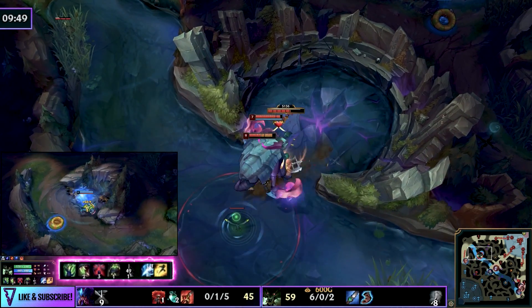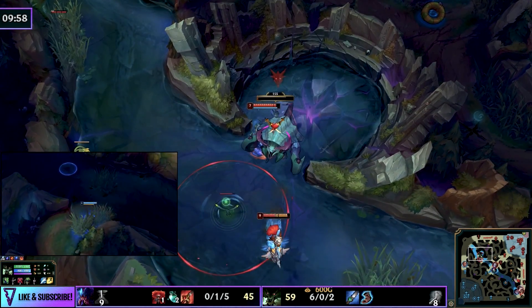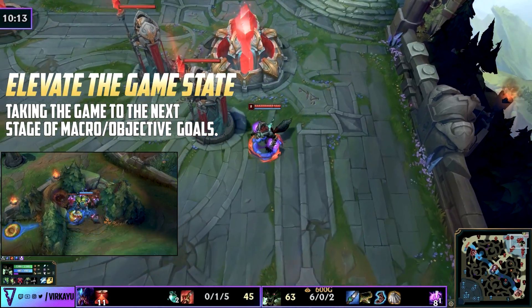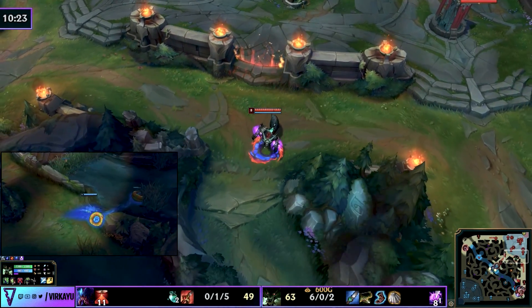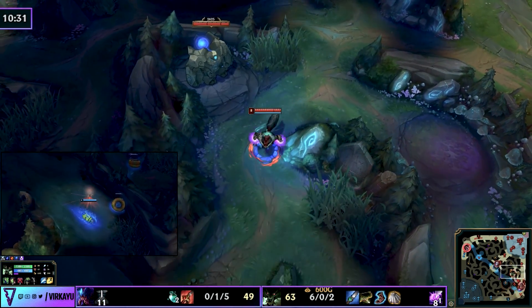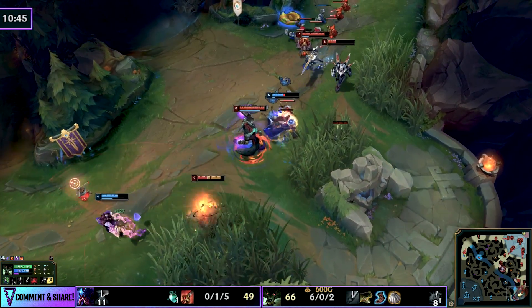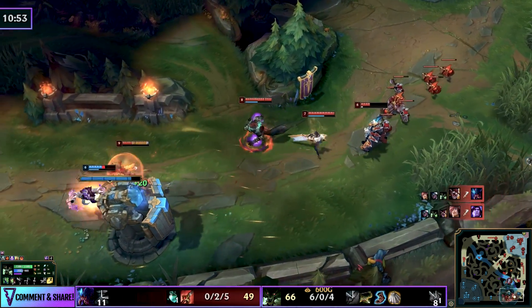Notice he has three points into W for the CDR, attack speed, and map mobility, and is now maxing Q — because when you go full tank, that percentage HP damage is crucial in fights, and the healing is nice too. Part of controlling map tempo is elevating the game state when your team is ready: spam ganking top lane gives Clyde a massive lead — five plates and a dead tower. With the herald secured and Rek'Sai's blue side counter jungled, there's nothing left on the top side, so you can turbo steamroll down to the bottom lane for a 4v3 with your top laner's TP.